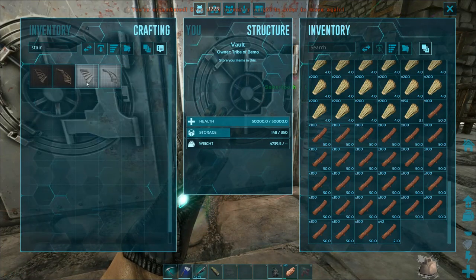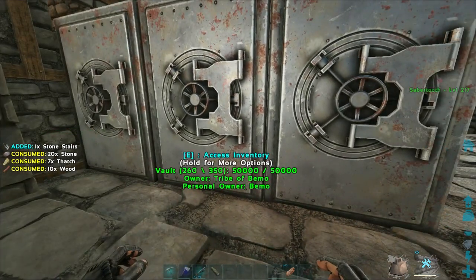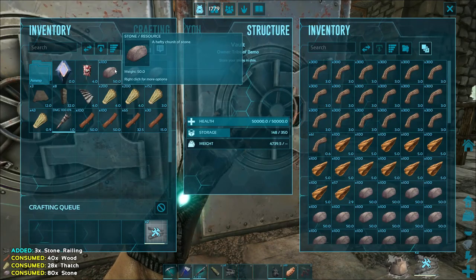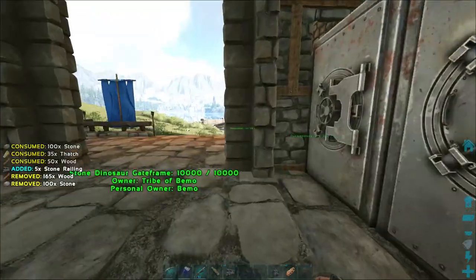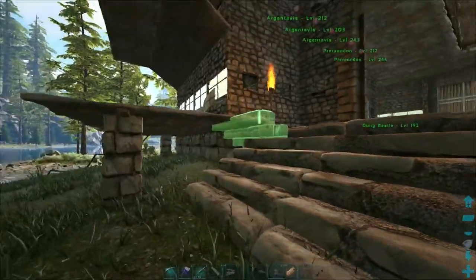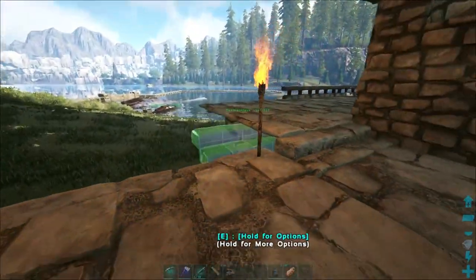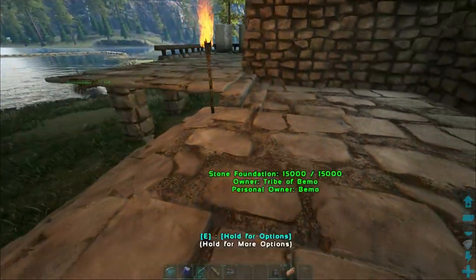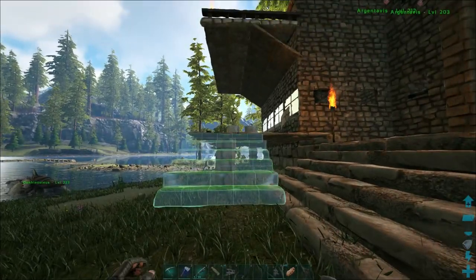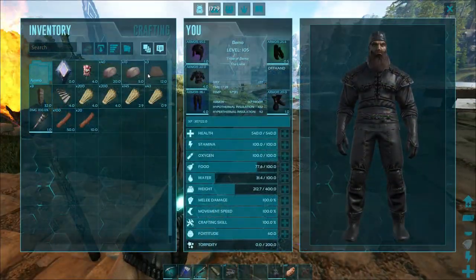First thing is some stairs, and then railing. Oh, that'd be awesome if this works out. I don't think it wants to snap to it because it's right next to... dang, that would have been nice. But it won't. Oh well, that's all right. That's enough area there to get through. We're not going to be over here that much.